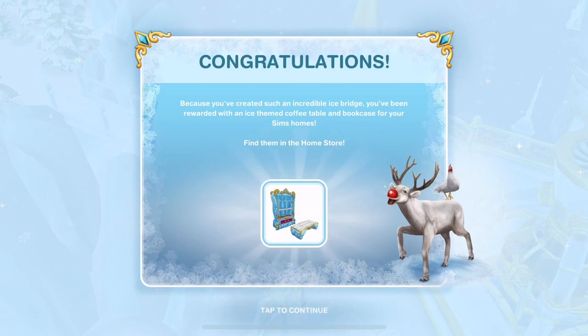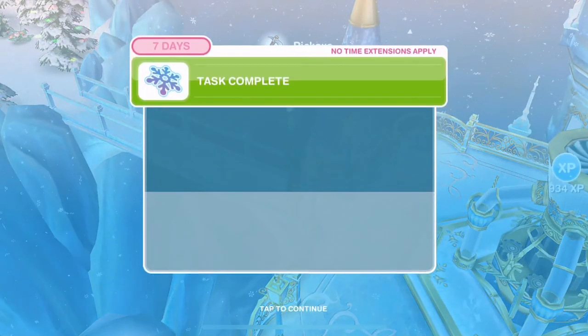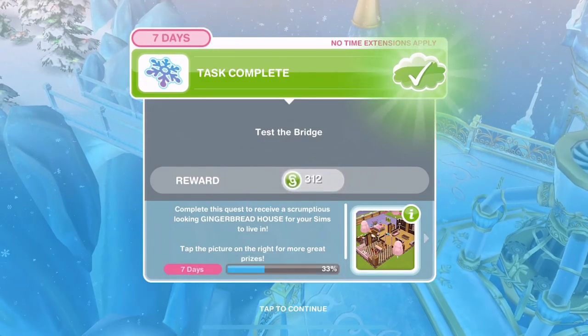Congratulations! Because you've created such an incredible ice bridge, you've been rewarded with an ice-themed coffee table and bookcase for your Sim's homes. Wonderful - that part is done. On to part five.